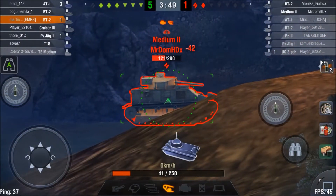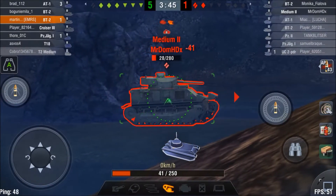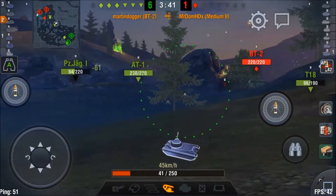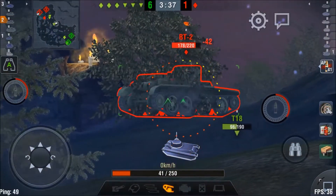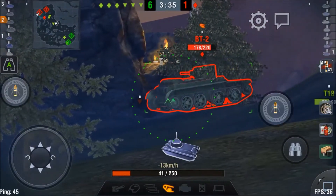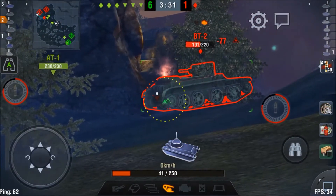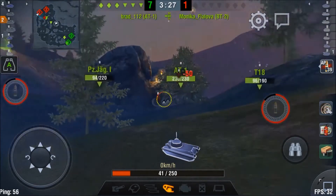I eventually manage to kill the medium. There's just one red BT-2 left. He's using a rock for cover and some bushes. Bushes give you cover, but once you're spotted, they're useless. And after our team takes out this red BT-2, mission accomplished — another victory.